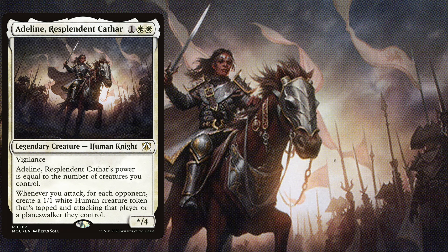That means if you are playing her in a commander game and you still have 3 opponents, on attack you create 3 1/1 white human creature tokens, which definitely incentivizes us to play her as a mono white token deck where we want to win as fast as possible with an army of human tokens.